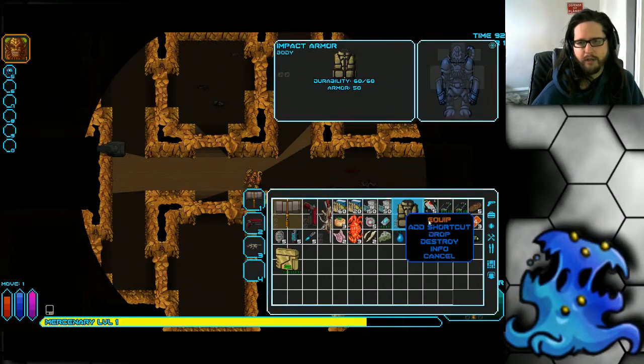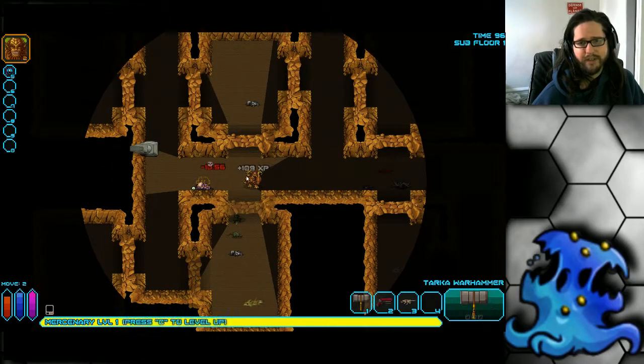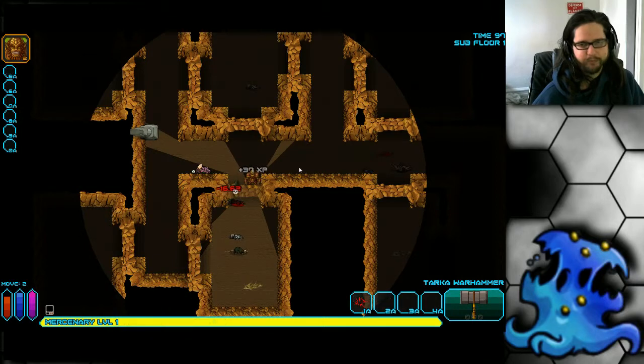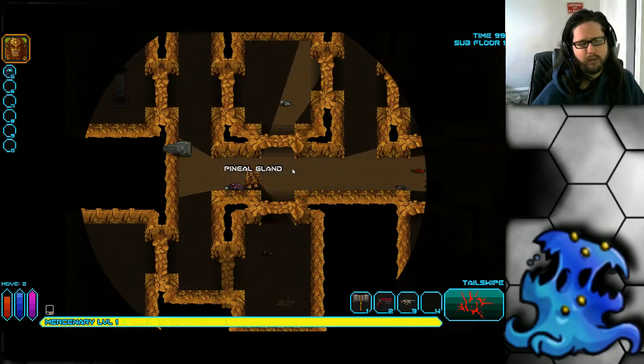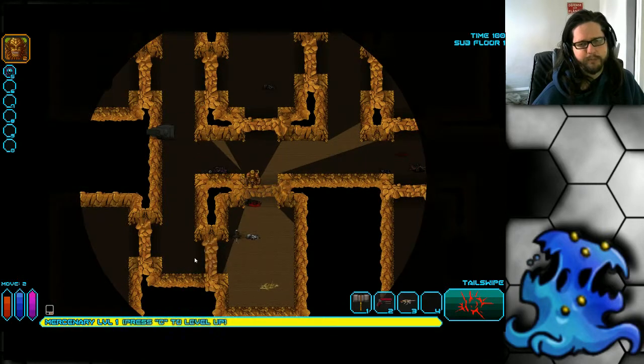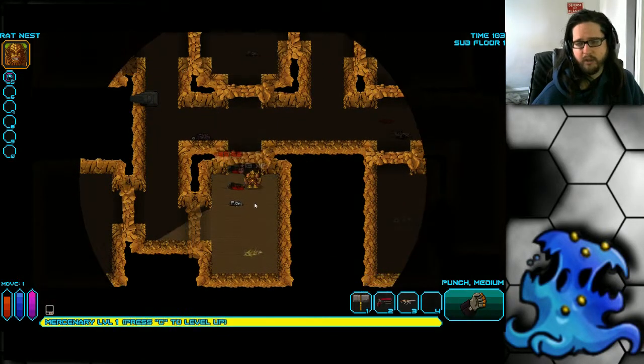I hear a Cerebral around the corner — it's always a good idea to put your armor on against these guys, because their psionic attack hurts like crazy. He has kind of the lowest XP gains, so he'll level up very slowly.